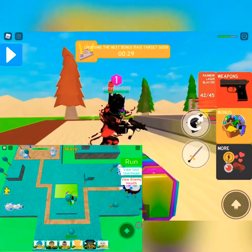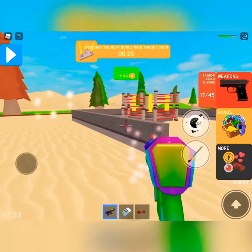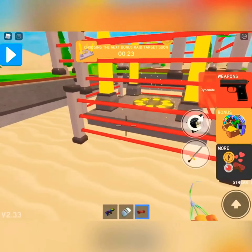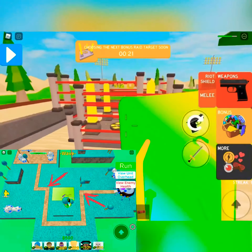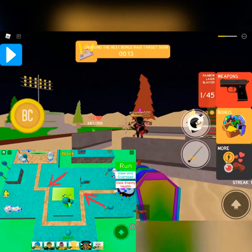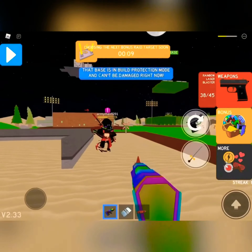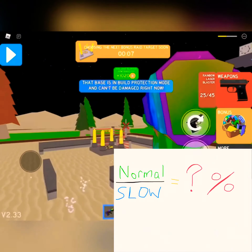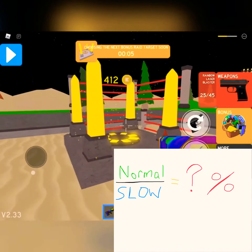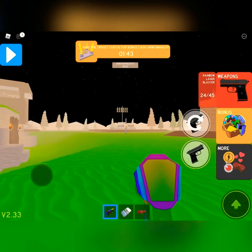In the experiment today, we're going to use the first story mode map to test it. How we are doing this is by seeing the amount of time it takes for the boss to walk from right here to right here. We're going to do it twice — one where the boss is walking at a normal speed, and one where he is slowed down. We're going to record the time it takes for both, and then divide the normal time by the slowed down time, which would give us the percentage of the slow effect.